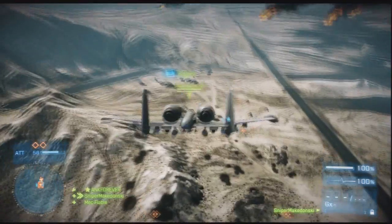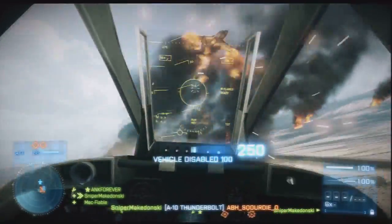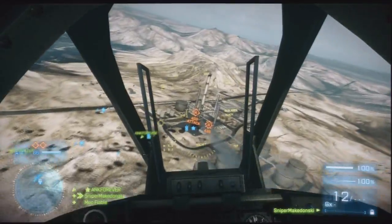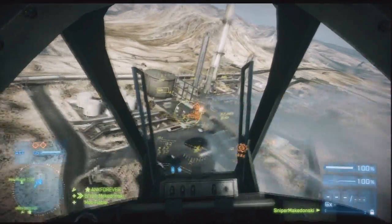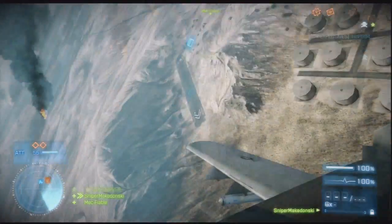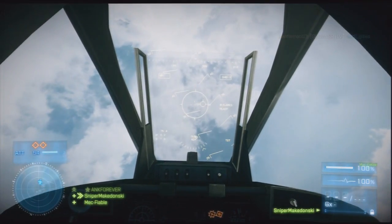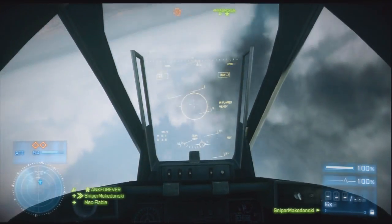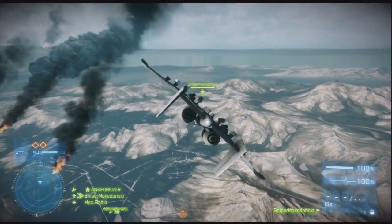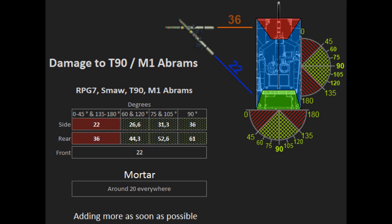It fires at 4,200 rounds per minute, and if you hit the top or rear of a tank, it's dead in literally one to one and a half seconds depending on where you hit. Try to hit tanks straight on — don't hit at a 45-degree angle because the armor is effectively thicker at an angle compared to a 90-degree perpendicular hit. Try to hit as straight as possible.